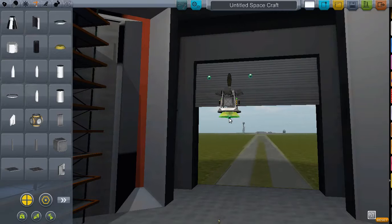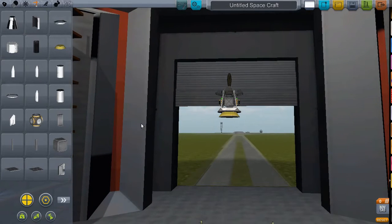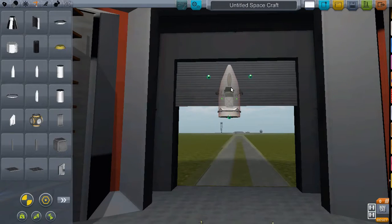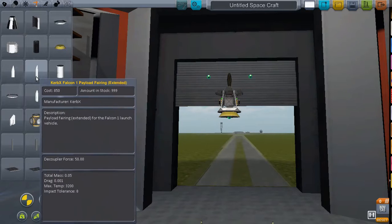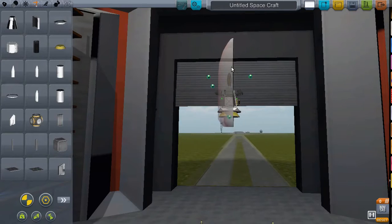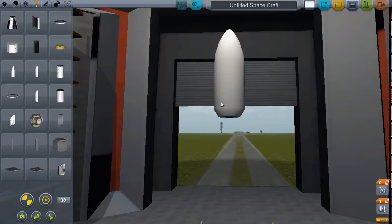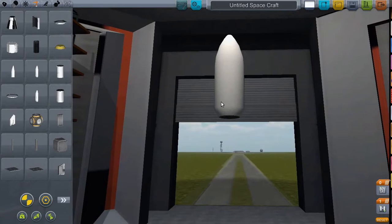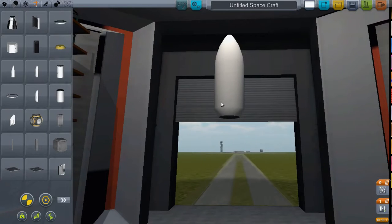So this is the payload separator and advanced SAS — you get this symbol you haven't seen since version 0.17. And then you have a range of fairings: that's Falcon 9 fairings, and there's the Falcon 1 payload fairing, which is too small for this satellite — maybe for really small space probes. They give you an extended fairing, which is very useful. They don't give you fairings in the base game, so the mod devs make some, and you can download another mod for it too.